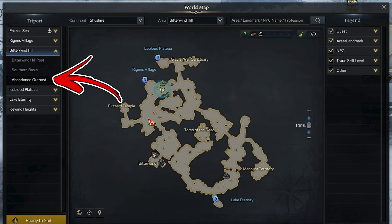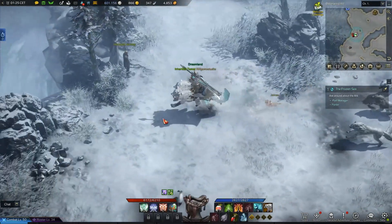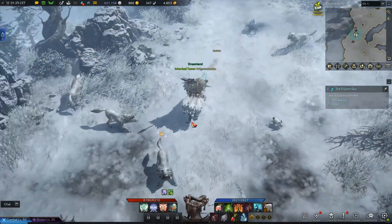Start from its upper section where the Abandoned Outpost Triport can be found. From there, going to the bottom left, you have to check the margins of the Triport area. Once there, near the mine road, you will find a pack of white wolves.